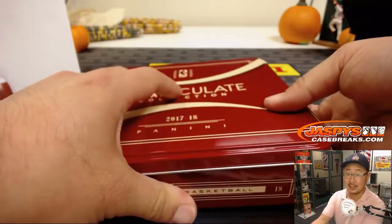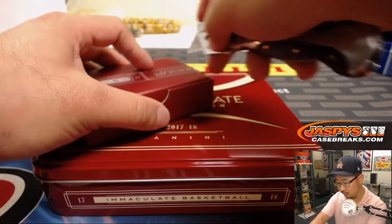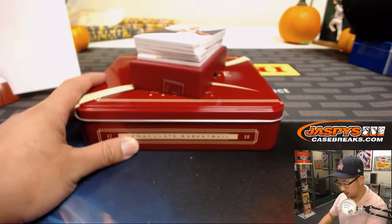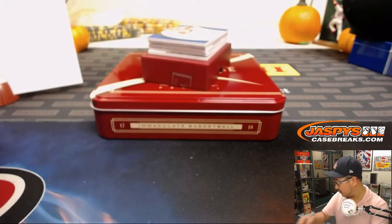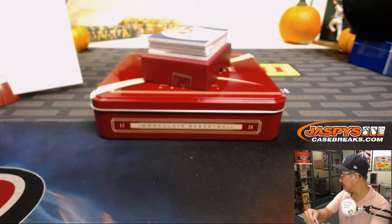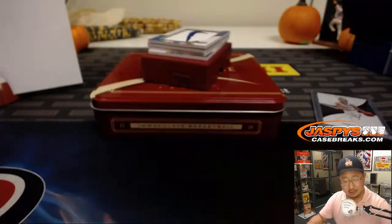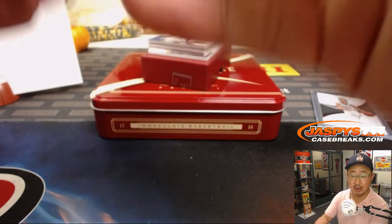Good luck everyone, here we go. We only have one box left — it's in the store right now at JaspeysCaseBreaks.com. We've got Jeremy Lin, nine out of 35. Number nine — Big Boys 007. There you go, Scott Alexander. Now the Dodgers just need to score some runs. Oh, Bellinger, Turner, and David Freese up to bat. Let's do this, Dodgers. Game two excitement. 15 out of 49, Courtney Lee — no relation. Courtney Lee jersey, 15 out of 49. So Robert Beachy, Rob with number five.